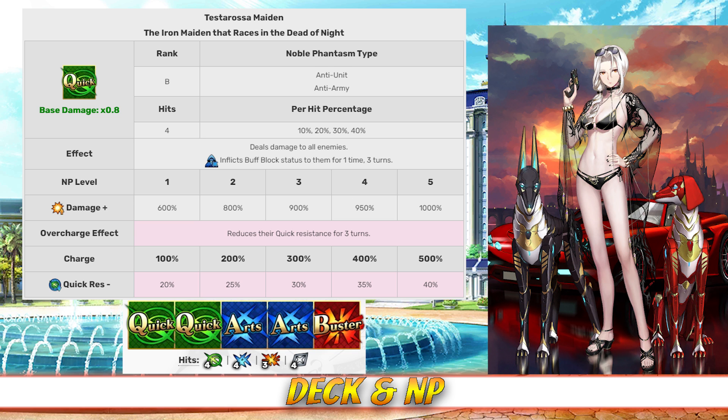It's an AoE quick attack that deals damage to all enemies, with between a 600 and 1,000% damage modifier depending on level. It also inflicts buff block status to all enemies for one time, lasting three turns, and it reduces their quick card resistance for three turns between 20 and 40%, depending on overcharge.